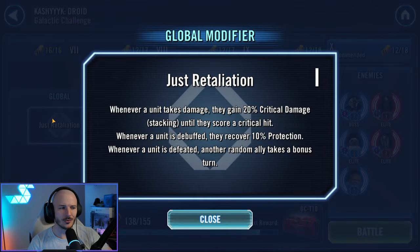Our global modifier for this is just retaliation. Whenever a unit takes damage, they are going to gain stacking critical damage until they score a critical hit. Whenever a unit is debuffed, they will recover 10% protection, and whenever another unit is defeated, a random ally takes a bonus turn.